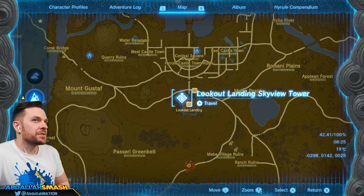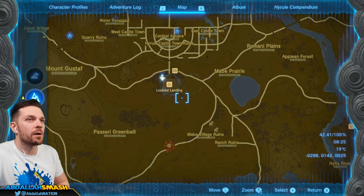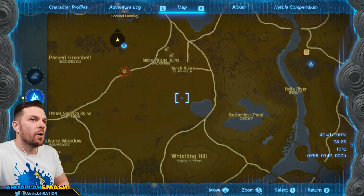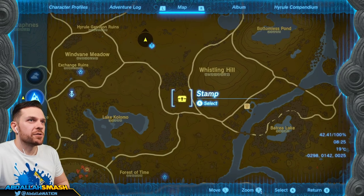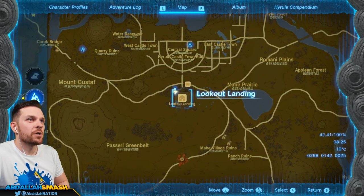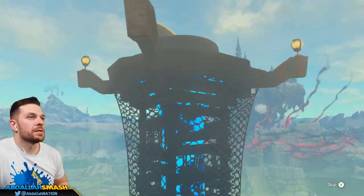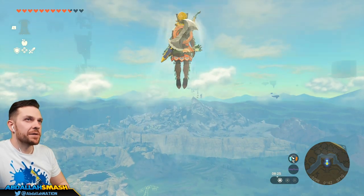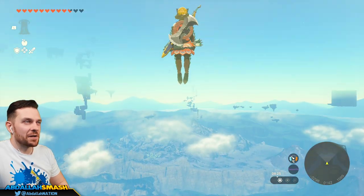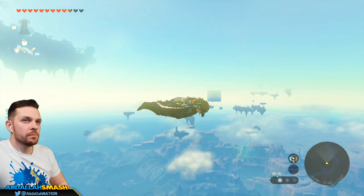Alright, so I'm in Lookout Landing Skyview Tower. The very first thing we're going to get is the rubber armor, which is available all the way over here by Whistling Hill in this general area. In order to get over there, we are going to fly all the way upwards and glide on down to that spot. It's directly to the south, should be pretty easy.